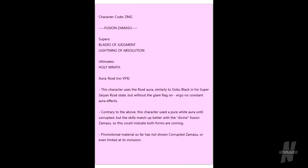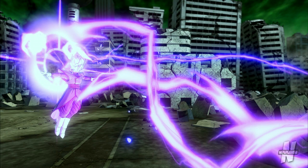Now let's move on to Fused Zamasu — though in this leak it shows 'Fuse Masu,' we'll find out the official name when the DLC launches. Going into his super attacks, he has Blades of Judgment and Lightning of Absolution. Yesterday we got confirmation of Lightning of Absolution being in the game. This seems to be a zoning/space move — you fire it off from a distance and lightning flows everywhere. I don't know if it homes onto the opponent or just trails all over the place until it strikes something, though I'm fairly certain they'll tune it to where you'll hit your opponent.